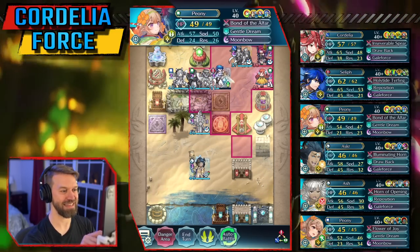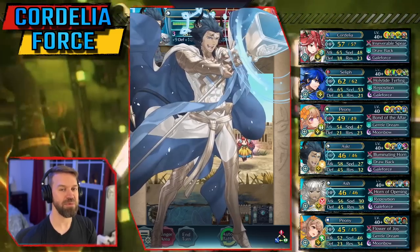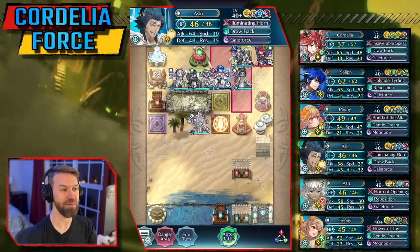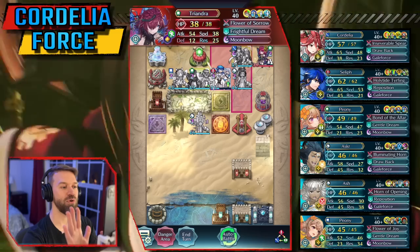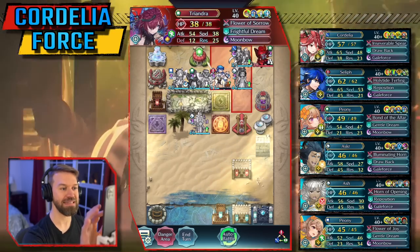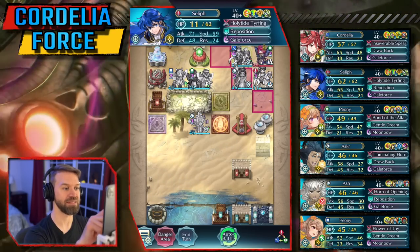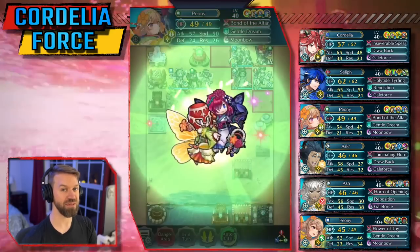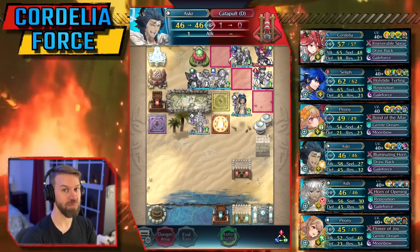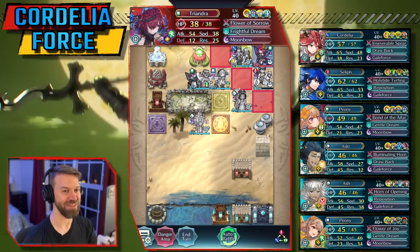We're going to dance Seliph, then come in with Asker. The thinking is I want the unit with the most HP to be in range of being hit by Triandra, which is the unit I'm trying to pin. This is an important thing: knowing what units to put where. If something went wrong and I was not able to do anything but get Seliph right there, know that Triandra is not going to kill Asker. We're going to break that dual hindrance, then come in and use a duo skill. Most of the time, play it safe. We've got everyone set up with this pin — this unit isn't going anywhere.